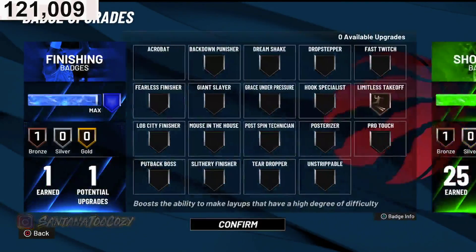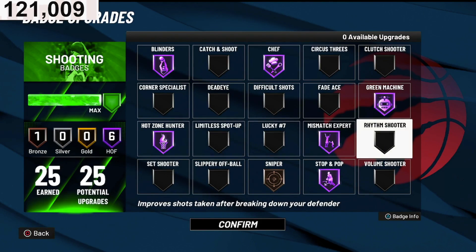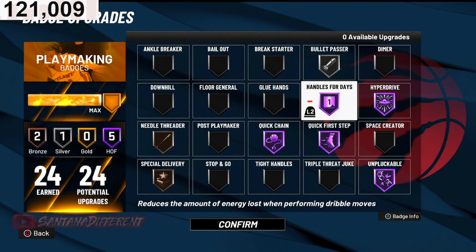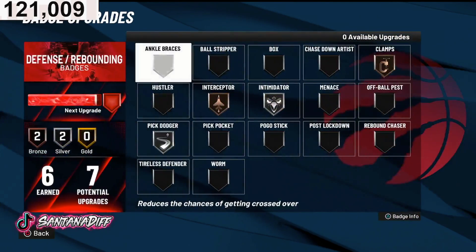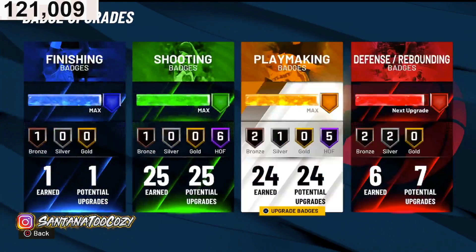Here are my badges — I got max badges now, I just need one more defensive badge. I have: chef blinders, hazel hunter, mismatch expert, stop and pop, green machine, sniper, bullet passer, hyperdrive, handles for days, quick first step, unplugable, special delivery, needle threader. Defensive badges: intimidator, interceptor, clamps, pick dodger on silver.